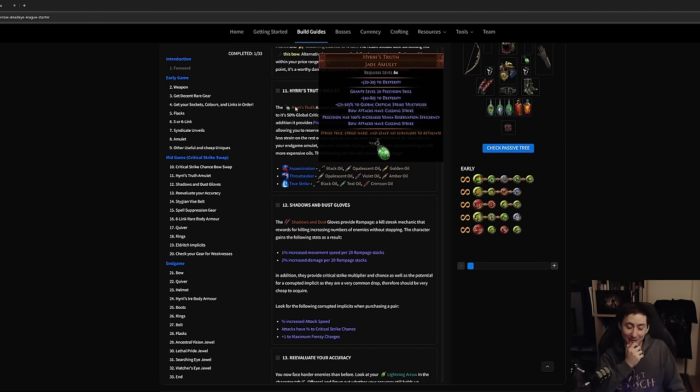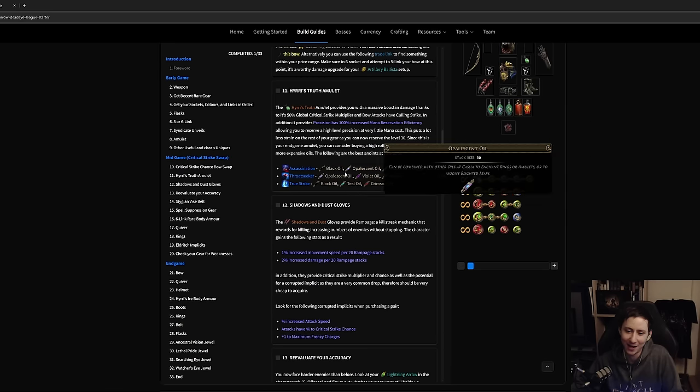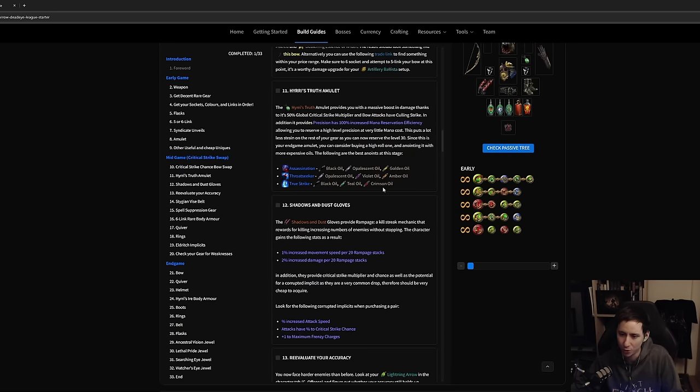Once you have your bow, go for Hyrri's Truth. It has a very high roll variance — 25 to 50 critical strike multiplier and 40 to 80 flat dexterity. You really want a high critical strike roll; the dexterity doesn't matter as much since we're already getting plenty from the tree. Don't cheap out on this — I've seen people rocking a 25, which you don't want. Get one as close to 50 as possible. You can also use catalysts on it, though they're expensive.